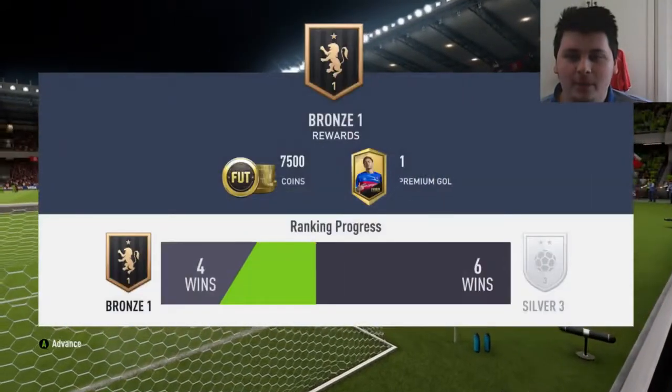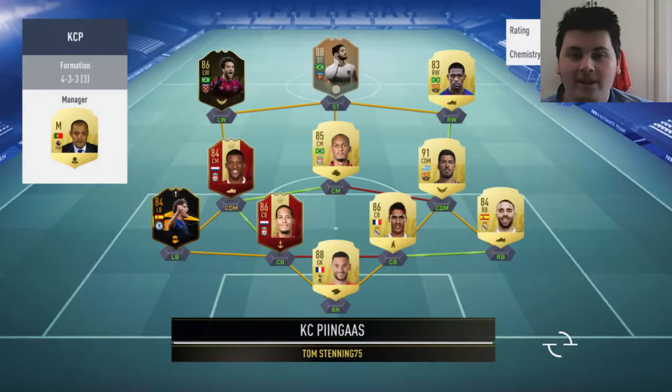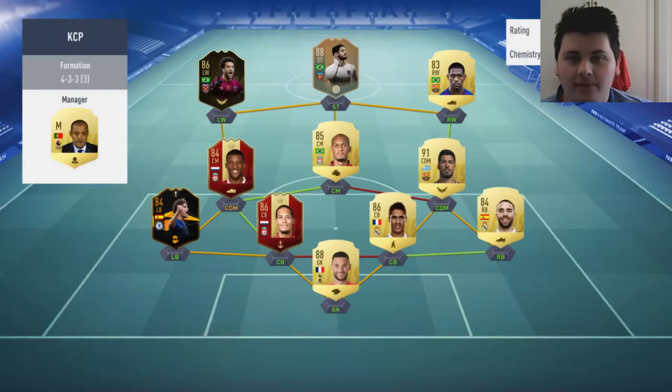That does put us one win away from Silver Fury. Back onto the fitness team now — oh my God, he's got a red Van Dyke and red Wijnaldum. This is just a team to make me jealous. He's got Suarez, Pato, and Fabinho — what a team. This is going to be a struggle. If we do manage to win this though, that will put us at Silver 3, which is what my goal was for today's episode.